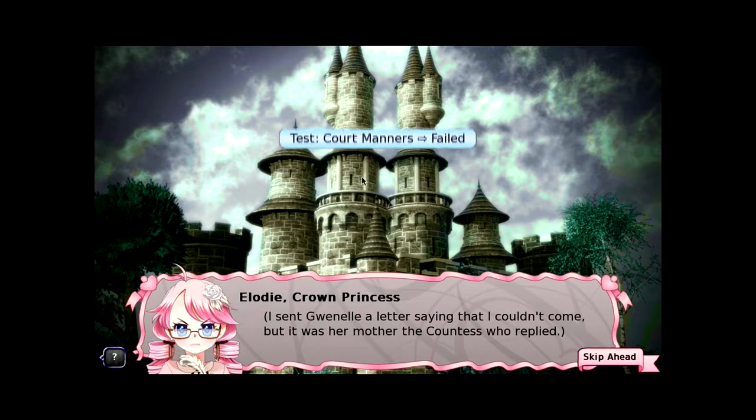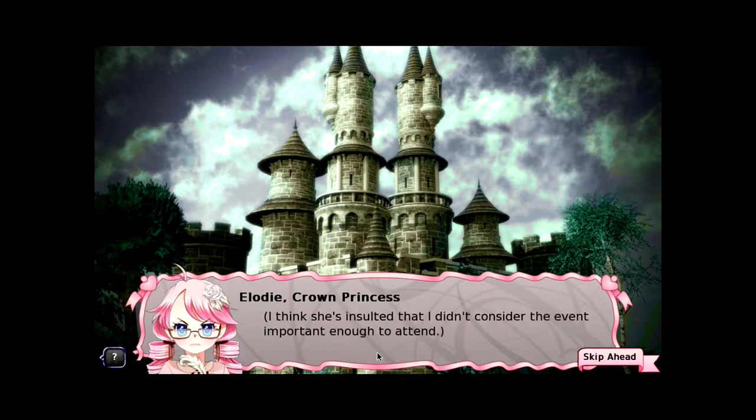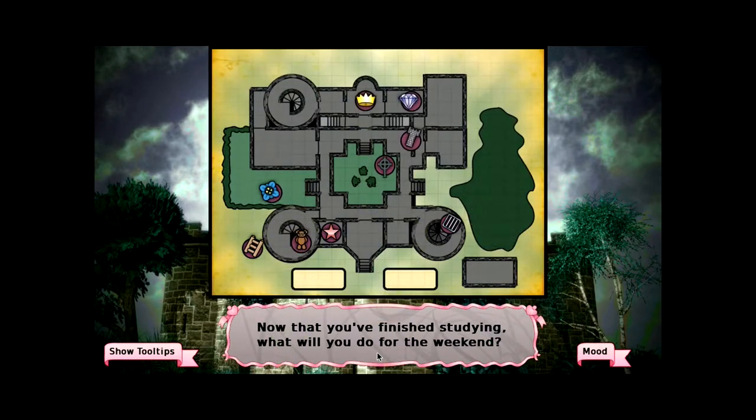Well, you decided. Court manners failed. I sent Quinelle a letter saying that I couldn't come, but it was her mother, the Countess, who replied. Now she's angry because she doesn't know that's how it's supposed to go, I guess. I think she's insulted that I didn't consider the event important enough to attend. Well, Countess, that's just too bad — because we'd like to stay alive.